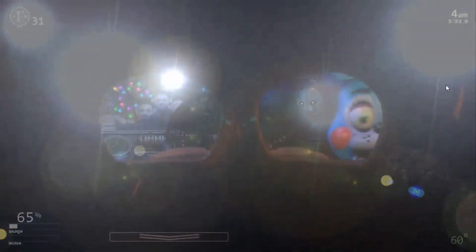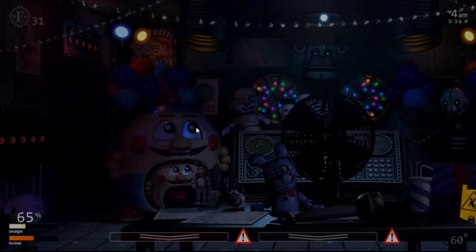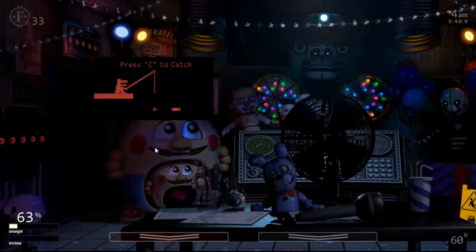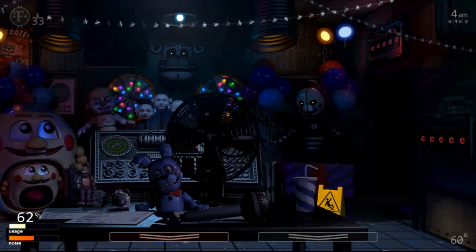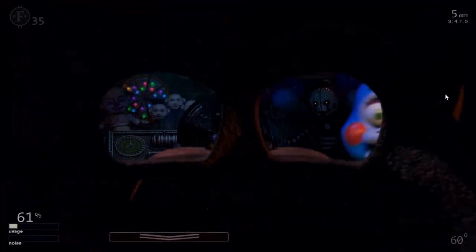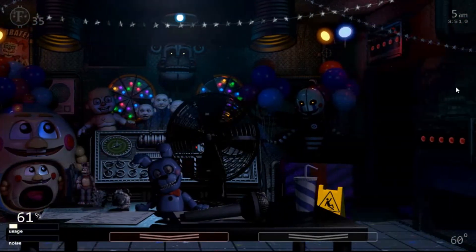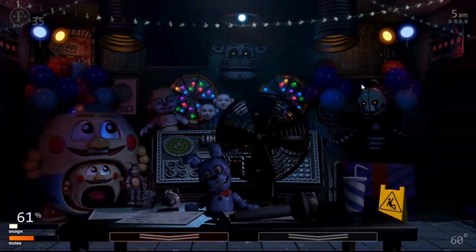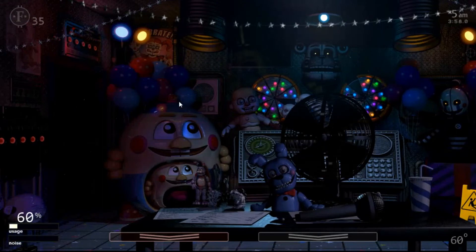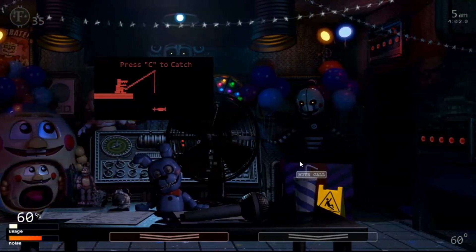Freddy is kind of like 4/20 mode from the first game — you shut the door to not let Freddy in when you want to look at the camera, same concept here. For Toy Chica and Toy Bonnie, put the mask on and look directly at them, which makes it a lot easier. It's pretty simple — everything falls into place and you don't need to spend your tokens on anything.